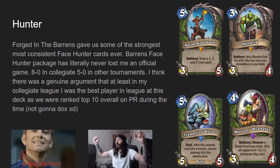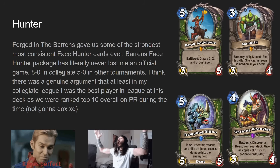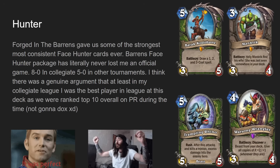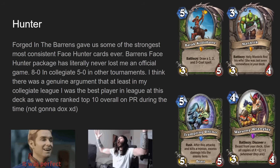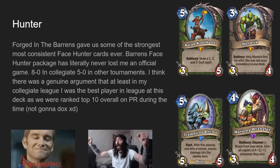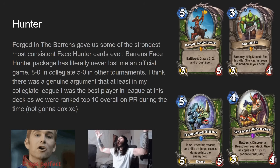Forged in the Barons face hunter is the best hunter deck that has ever existed. Whoever designed hunter during Forged in the Barons — it's a masterpiece. You have cards like Brock Cotobane — five mana three-five, battlecry draw one-, two-, and three-cost spells. On its own that doesn't seem crazy, but consider Mancrick — three mana three-four, battlecry help Mancrick find his wife, who was last seen somewhere in your deck. The wife was a three-mana spell, so Cotobane would always tutor it because you didn't run any other three-mana spells at the time.